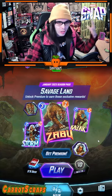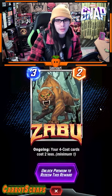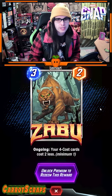I'm just a big fan of dinosaurs, so obviously it's exciting for that reason. First up, we have this Zabu card, whose ongoing effect is your 4-cost cards cost 2 less, which obviously works really well with the existing Ka-Zar card.